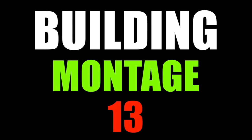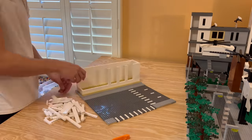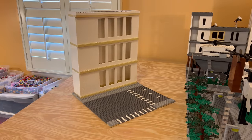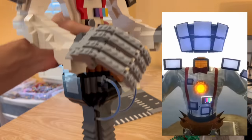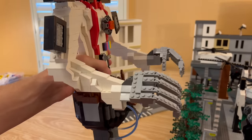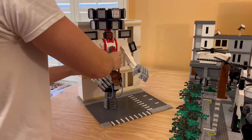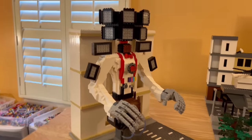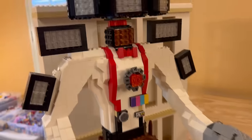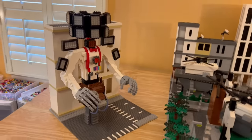Building montage number thirteen. For this one we have the Mecha Boss — this one is a behemoth of a build. The head actually spins, though it is a very fragile build. I'm very happy with the way this one turned out. Number thirteen is complete — here we have the Mecha Boss. I can't get over how much I love the way this turned out. The head spins, the torso looks nice, the hands look cool, and then we have the non-existing legs. Let's move on to the next one.